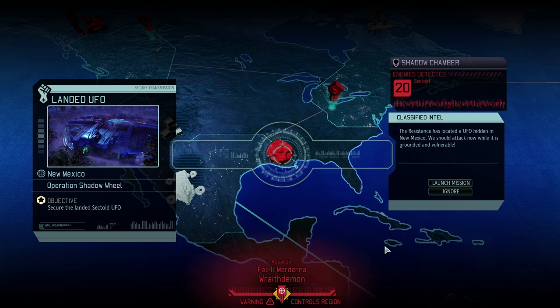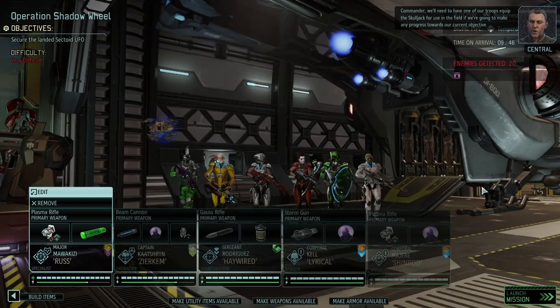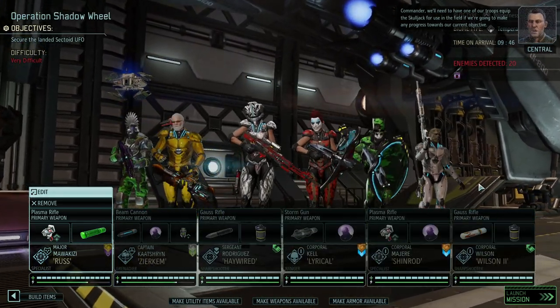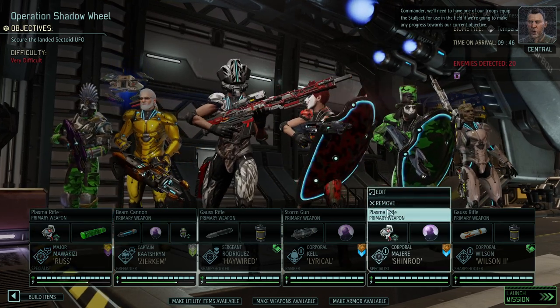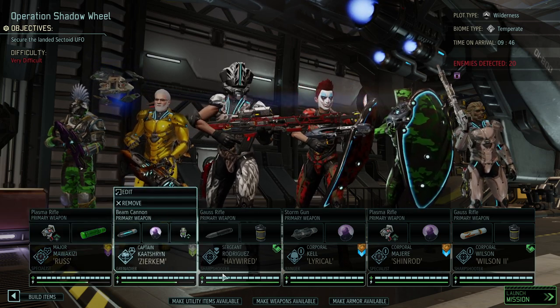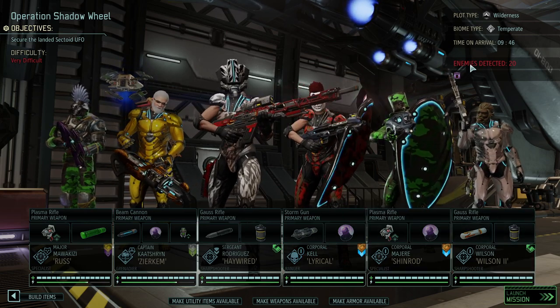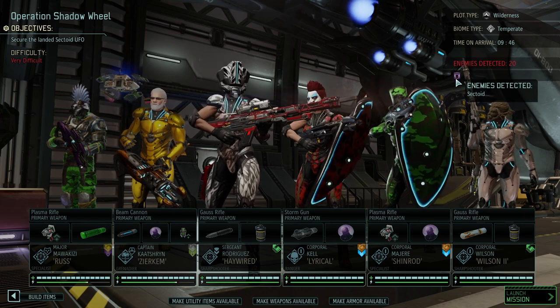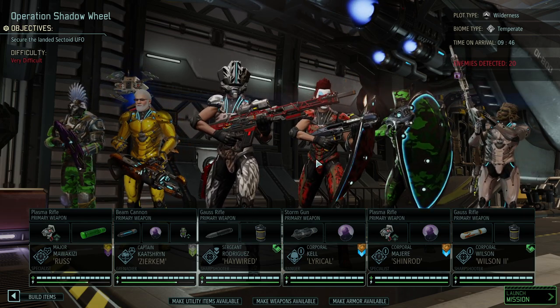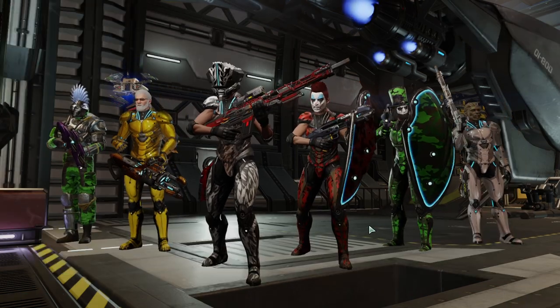We have Operation Shadow Wheel at hand, and it is only 20 sectoids. Unless the game is trying to screw me over, we should use that opportunity because we're not going to get an easier mission. I packed the C team — Russ is leading it, and Zirkim got talked into helping him. Haywire, Lyrical, Shinrod, and Wilson got their very first option to fight. We only have one melee attack, and maybe Shinrod can also melee attack with the shield — who knows.